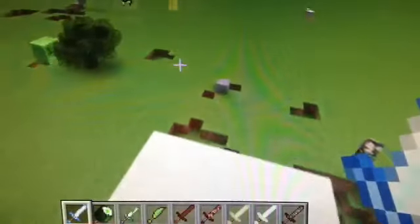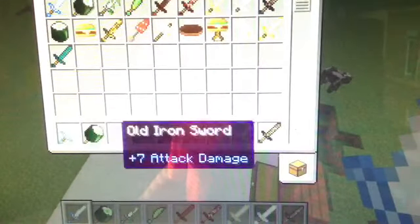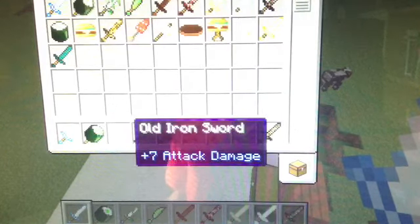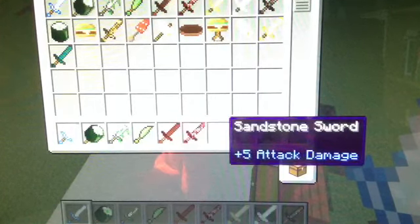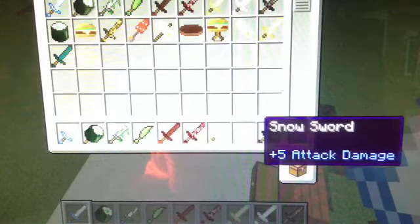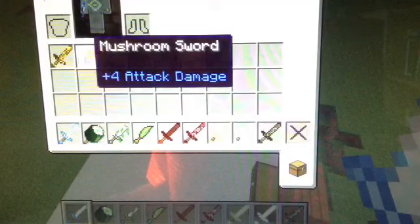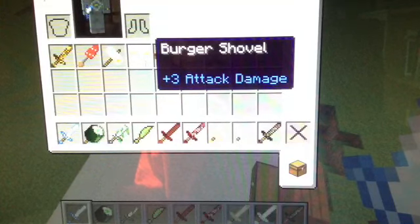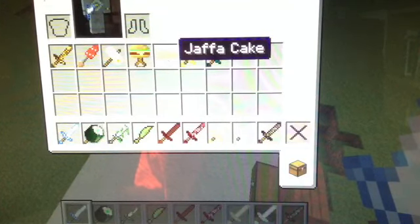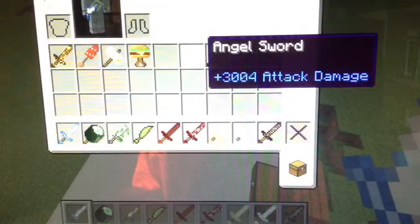I thought that was the end of the mod showcase, but it turns out there are some swords. The Ice Sword: 9 attack damage. Sushi Mei: 6 damage. Old Iron Sword: 7. Leaf Sword: 8. Jaffa Sword: 5. Netherrack Sword: 6. Sandstone: 5. Snow: 5. Soul Sand Sword: 6 damage. The Light Sword: 7 attack damage. Mushroom Sword: 4 attack damage. Burrito Hammer: 6 damage. Burger Shovel: 3 attack damage. Ender Sword: 12 attack damage. And finally, the Angel Sword.